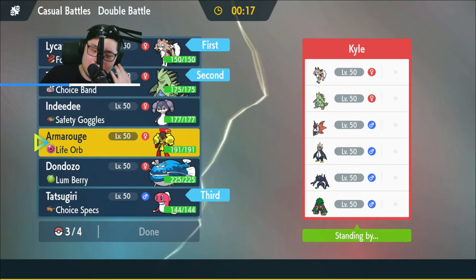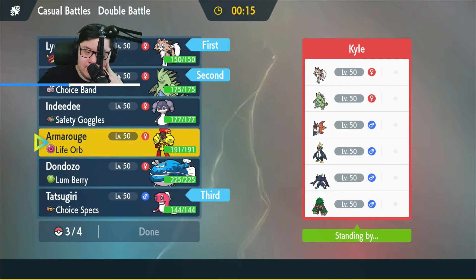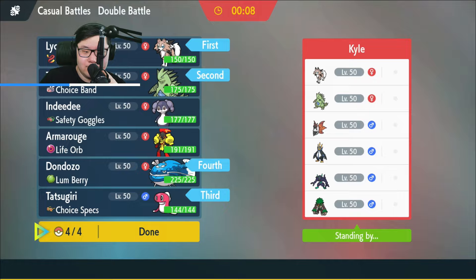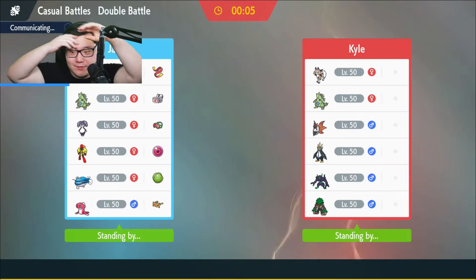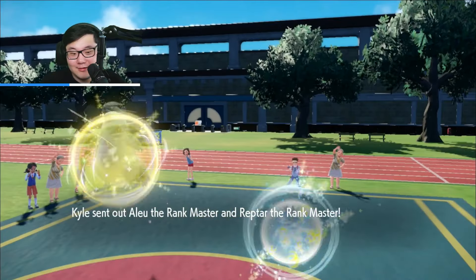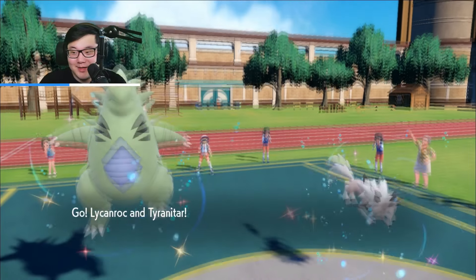Do I want to bring Armourouge instead of the Dundozo? Just not having Urshifu here is really awkward because Empoleon with Haze is definitely a Dundozo answer. Well, let's see if they have anything for it. Haze Empoleon will be tough if it is Haze. The Lycanroc with Endeavor on their side is also going to be a threat. I expect we're probably going to play a Lycanroc lead here. Yep — Tyranitar, Lycanroc. All right, we're going to play this game.